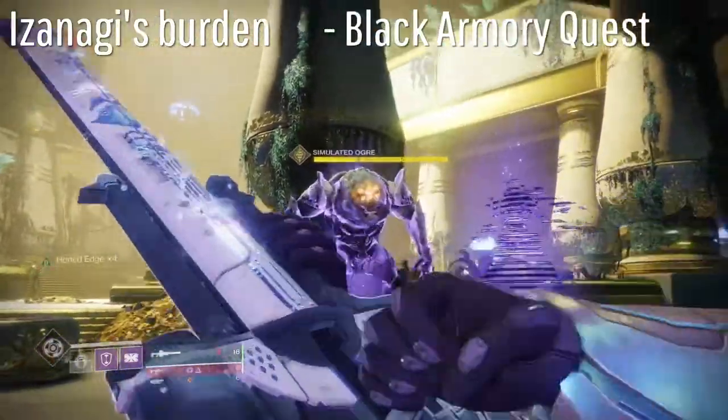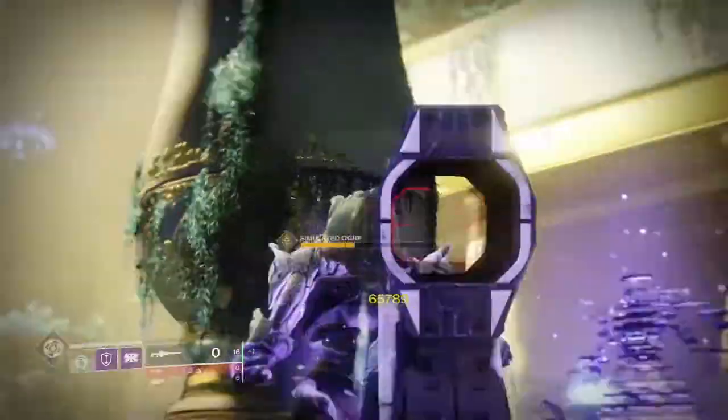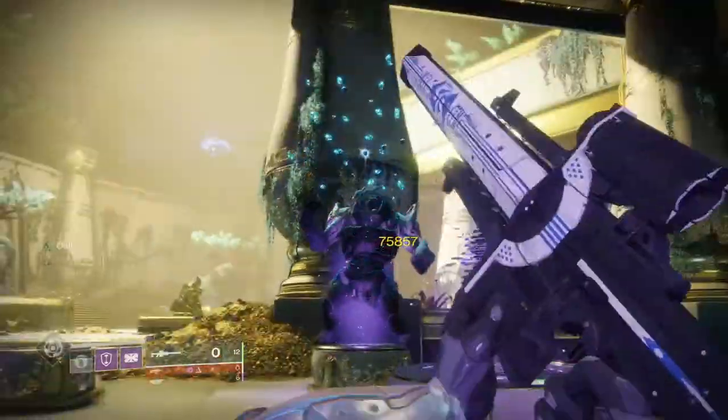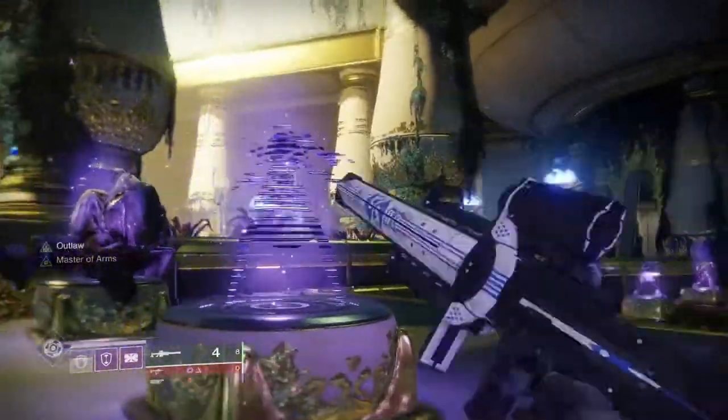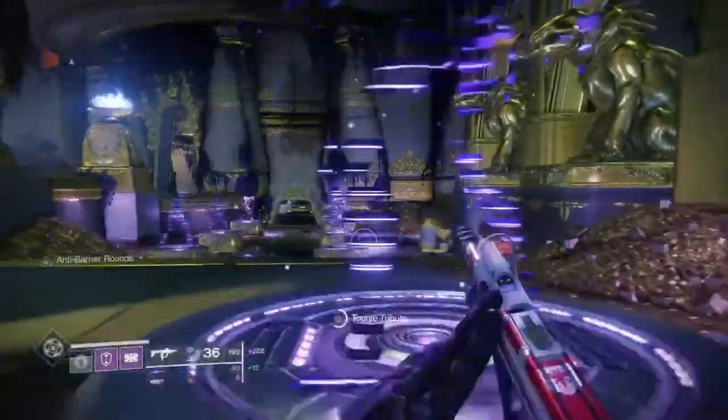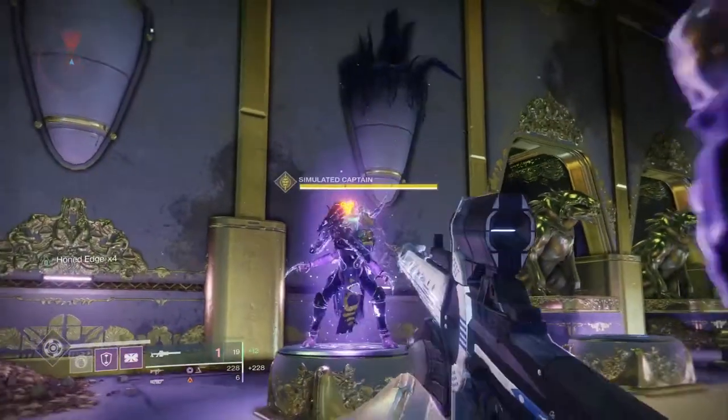Second on the list we have Izanagi's Burden. It's the primary sniper rifle obtained from the Lock and Key Quest that you can obtain on Earth. It's a Black Armory weapon so you will need Forsaken to obtain this weapon. The main perk of this gun allows you to merge four bullets into one and shoot it at a target, dealing a great amount of damage.